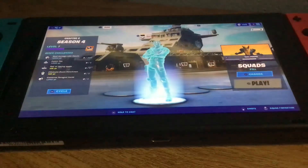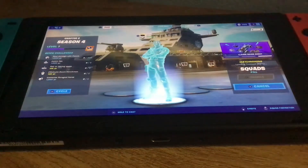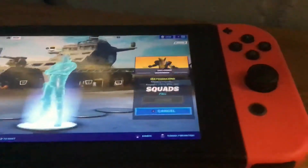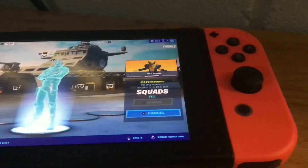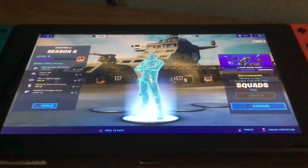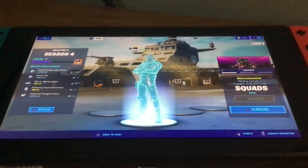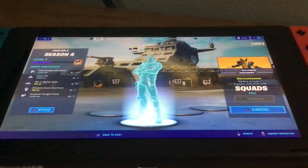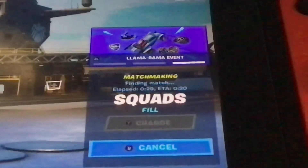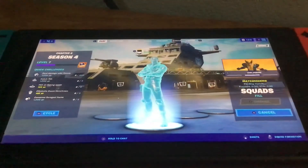We're in Fortnite — that's so cool. Let's see if we can actually play. Oh my god guys, look — you can see it's actually trying to find a match. I'm not sure it's going to actually let me get into the match without an internet connection. But guys, if this works for you, make sure you give this video a thumbs up. Let's see if it's actually going to work — it's trying to find a match. There's no way it's going to let me go into the match without an internet connection.